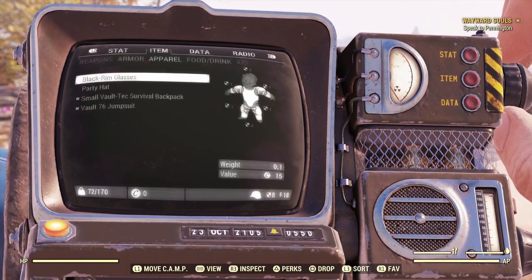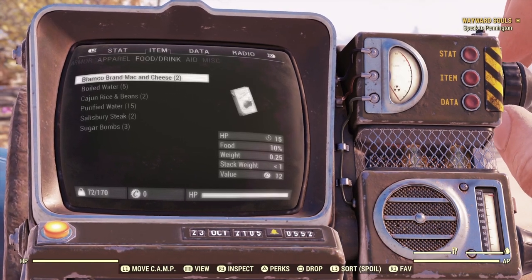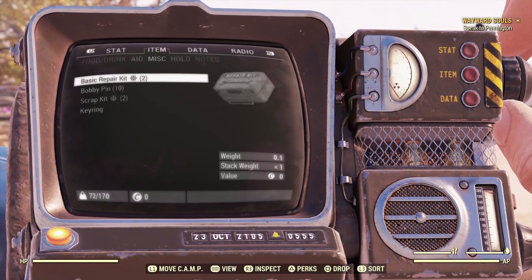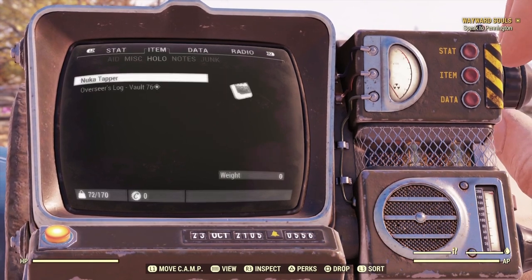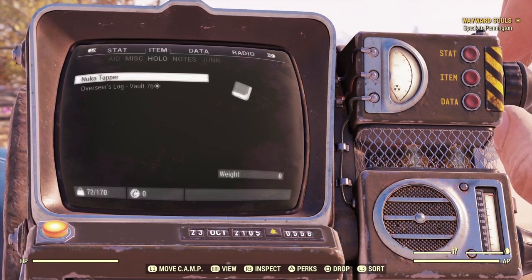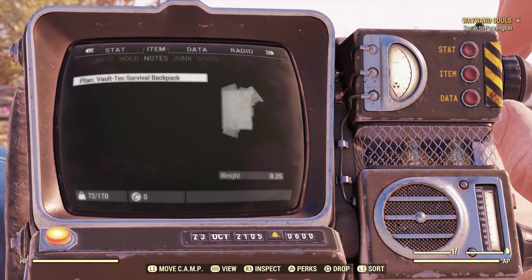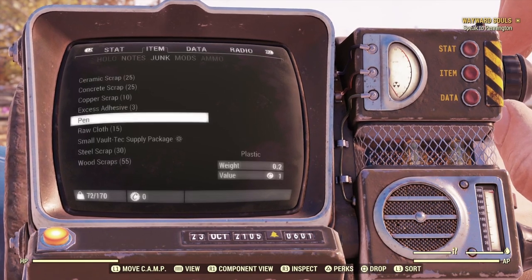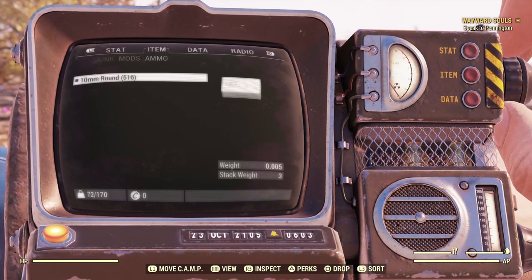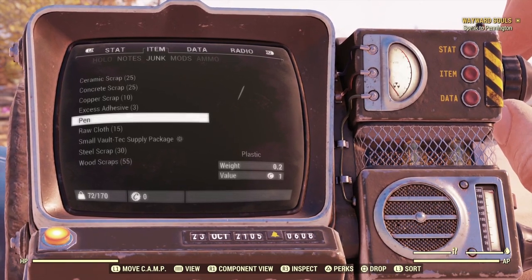We start with level one leather armor, a survival backpack, a little bit of food and drink, some meds, a repair kit, some bobby pins. We get the Nuka Tapper holotape — no longer have to remember to eject that from the terminal. We also get the plan for the backpack we're carrying, a mild amount of junk, 500 rounds for the pistol, and by picking this you start with 170 carry weight.